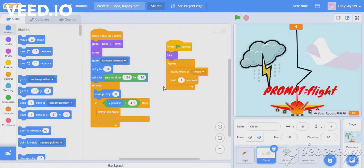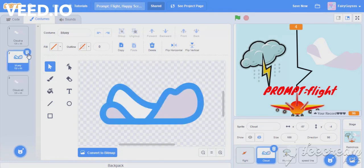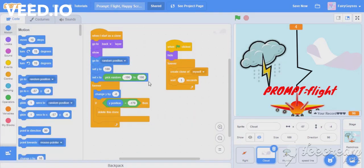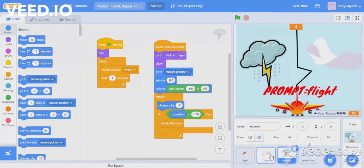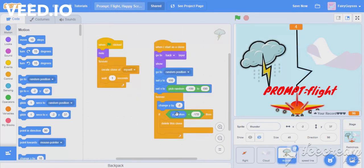These are the scripts for cloud and the coding is simple. The costume is normal — I thought to make something more interesting. The cloud image you can get from Scratch. You can pause and check the code. This is the code for thunder — it's almost the same as cloud, nothing more than that.